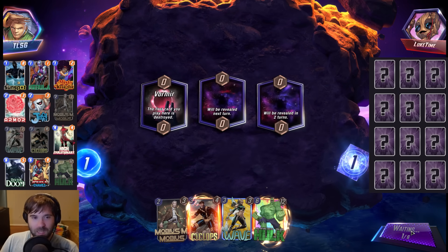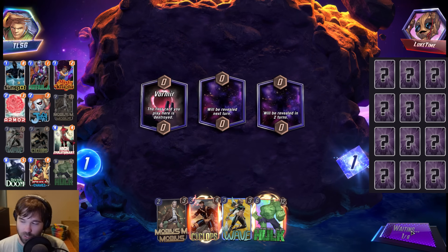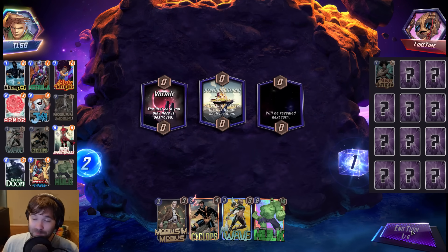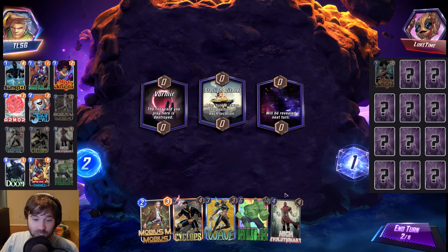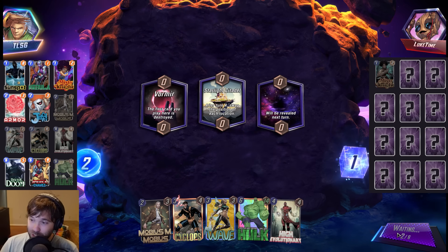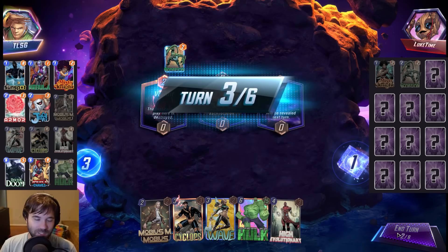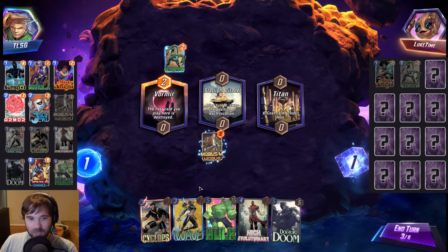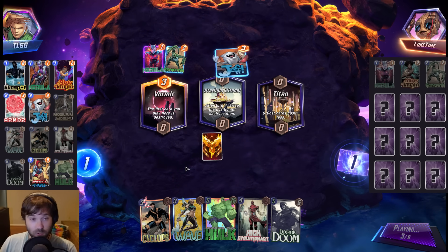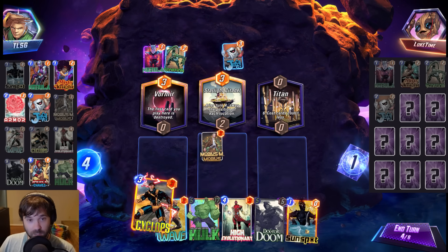Next up is Luke time. The first location is Vormir, so if we draw Armor, great. Otherwise maybe we position a Jeff that moves over there or a Doctor Doom. We have Mobius and Wave. They're going the High Evolutionary package as well — like, it's all mirror matches tonight. I'd like to bring varied matchups, but it's almost every game either Saratech or a High Evolutionary lockdown style, and there's only so much you can do.